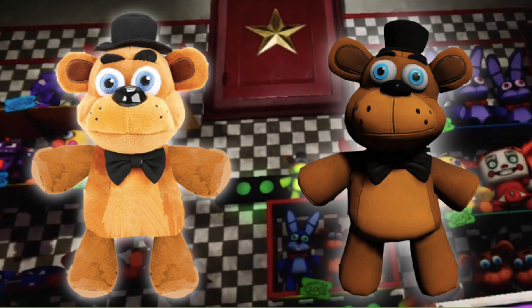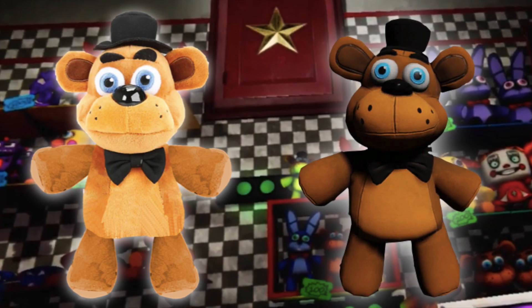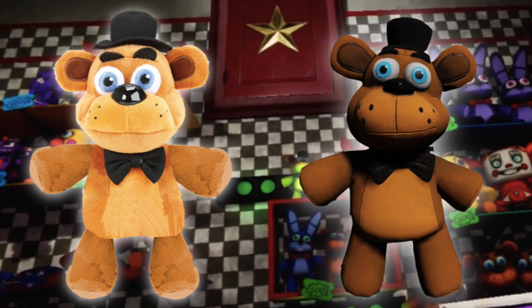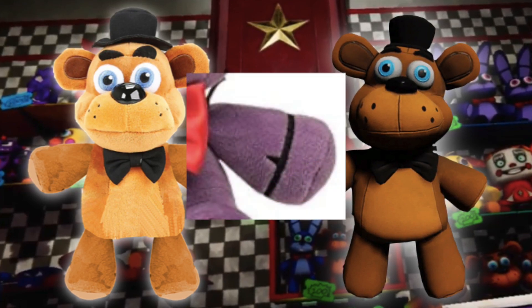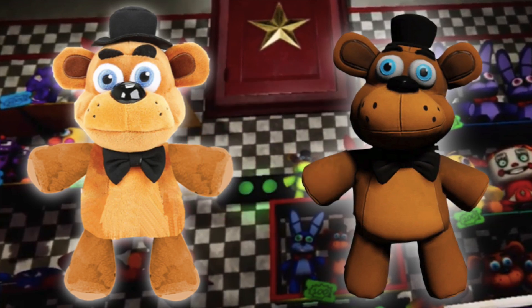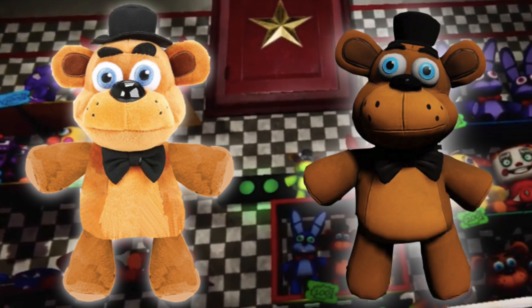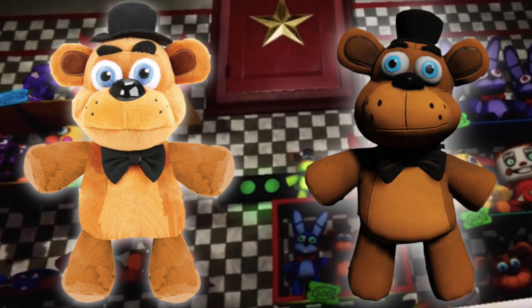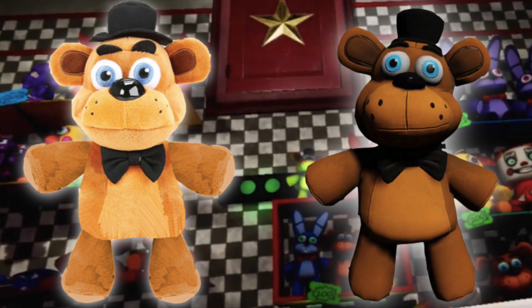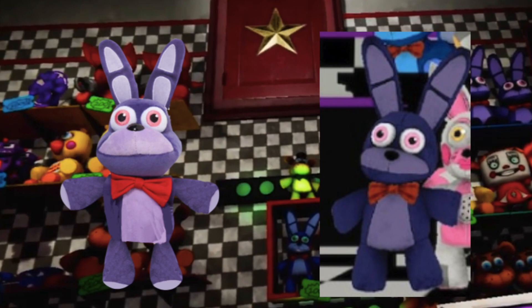The first concept is Freddy himself. I took the Funko plush, erased his arms and legs, and made the stomach longer like it's supposed to be on the plush. Then I used Theodore's arms to replace Freddy's arms and legs, because the plushes are supposed to have those kinds of limbs. I colored the arms and legs brown to match, and colored his palms the same color as his muzzle and stomach.